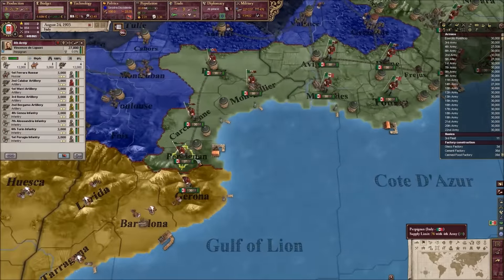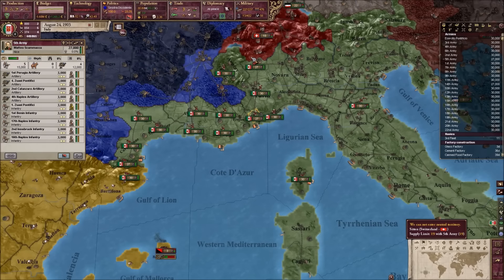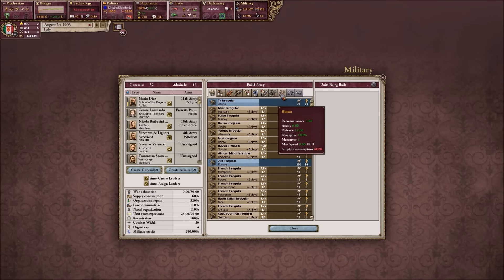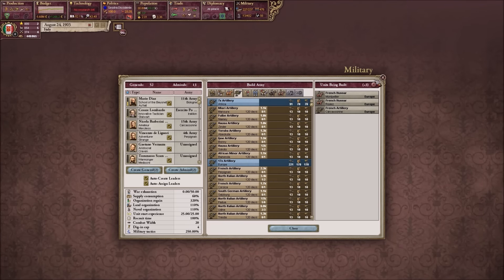So what do we need? We need artillery, a Hussar - so two Hussars and artillery. Good. That should be good enough to get.